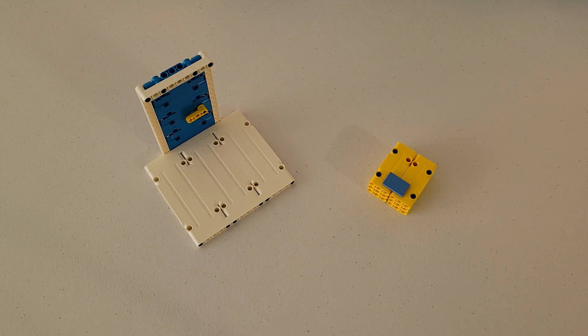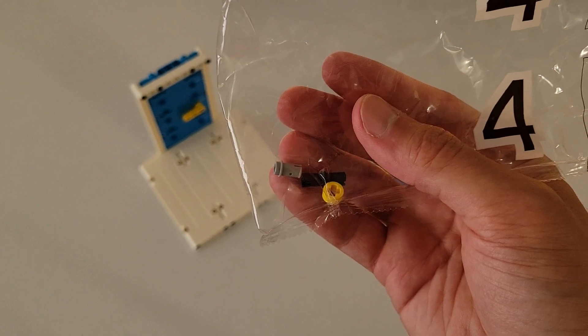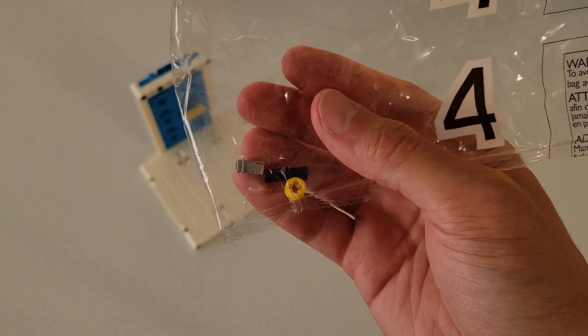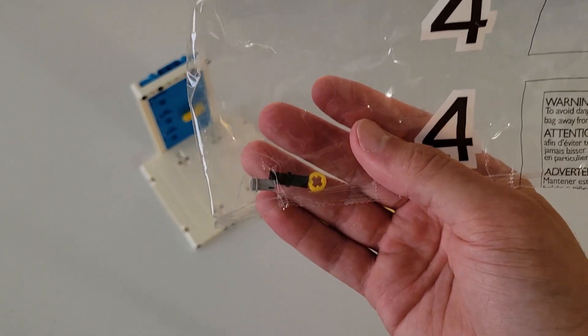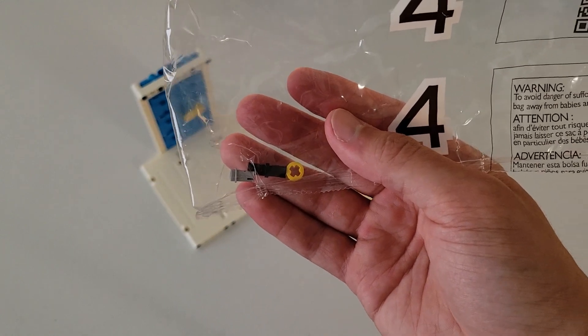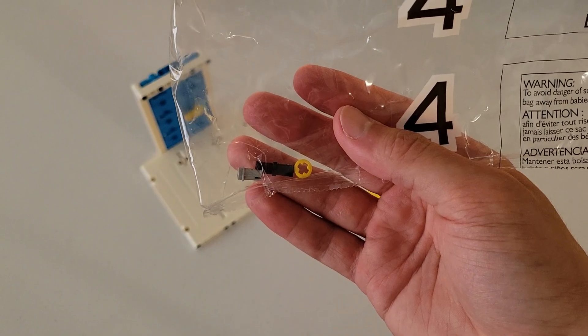Before we finish up this video, there is one thing I would like to point out. If we take a look at my bag four, we still have one of those small gray pins, one of those black pins, and one of those small yellow axle pieces left over in the bag. If you have something similar, don't be worried. They typically include extra pieces, usually the smaller pieces, so that way in case you happen to lose one, it won't be a big deal because you will have a spare.